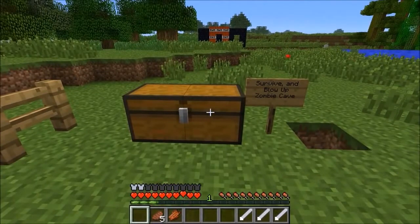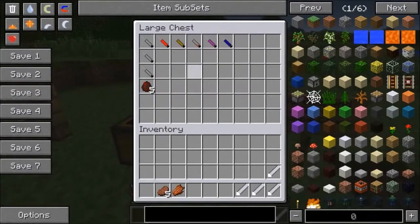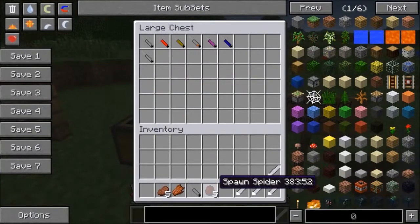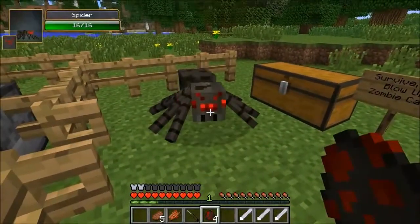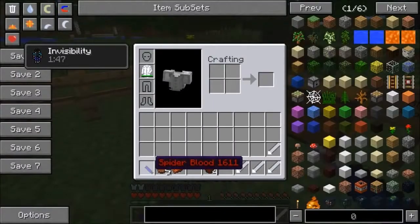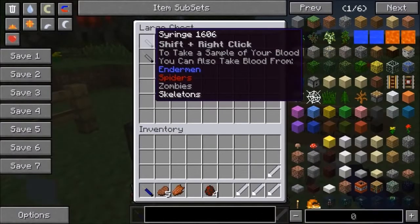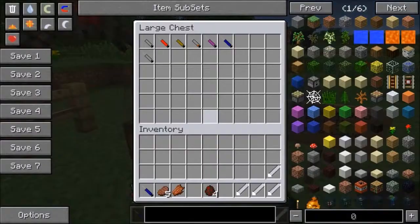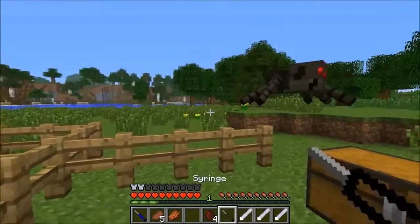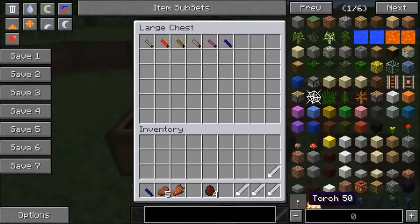Now we're onto the syringes. To test it out we'll try it on a spider - they don't burn during the day. Right-click and I now have spider blood. To get your own blood you hold shift and right-click yourself. That was kind of painful - you don't want to take your own blood. I didn't get it the first time - it dropped on the ground.